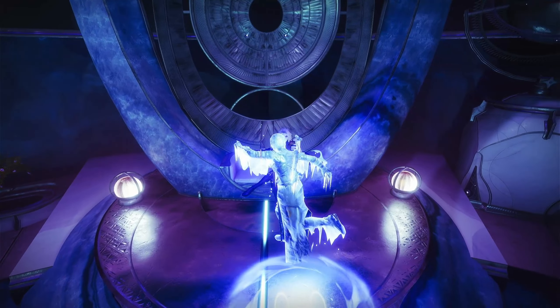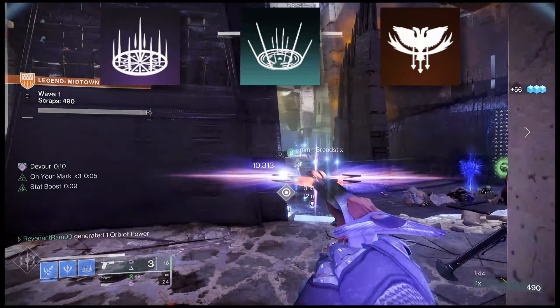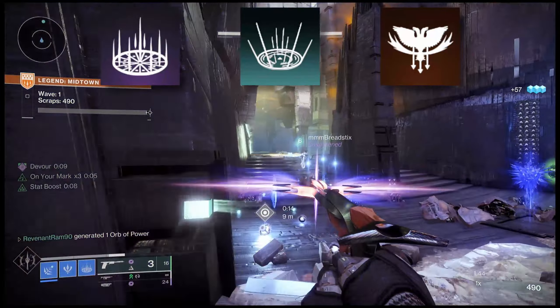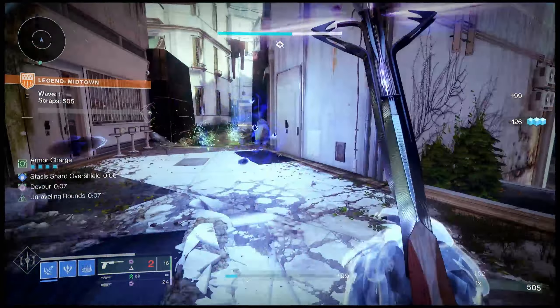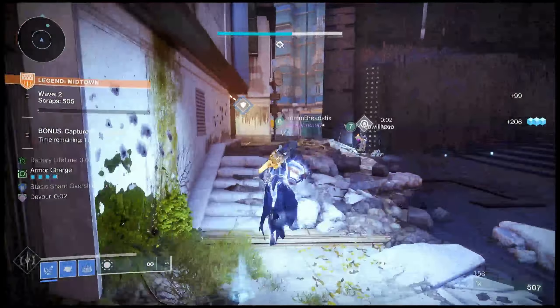For our prismatic warlock, let's first look at the basics. You'll have access to all the glide options plus blink from the void subclass, as well as both healing and empowering rift alongside phoenix dive from the solar subclass. These are available when we first start the campaign. On solar I don't normally run phoenix dive, but for prismatic I might, depending on how it synergizes with fragments and aspects.